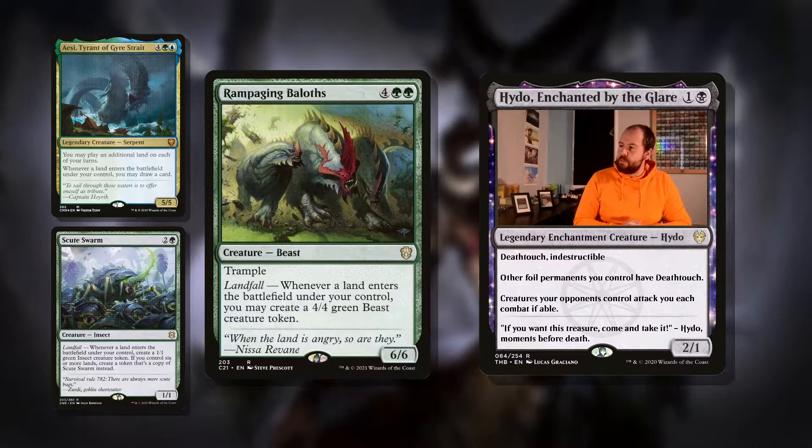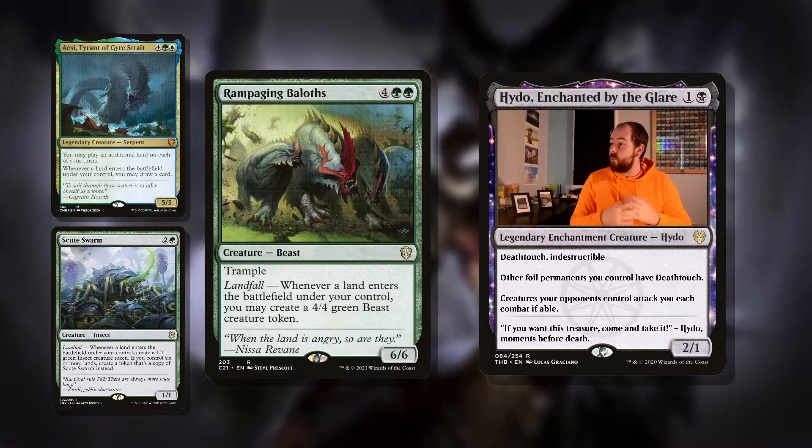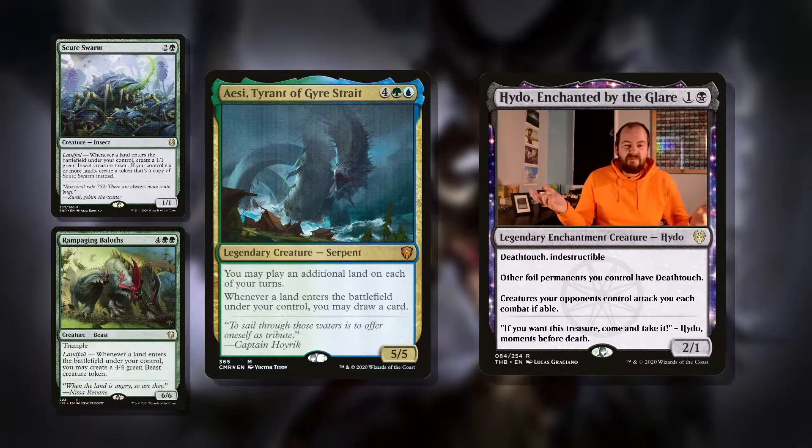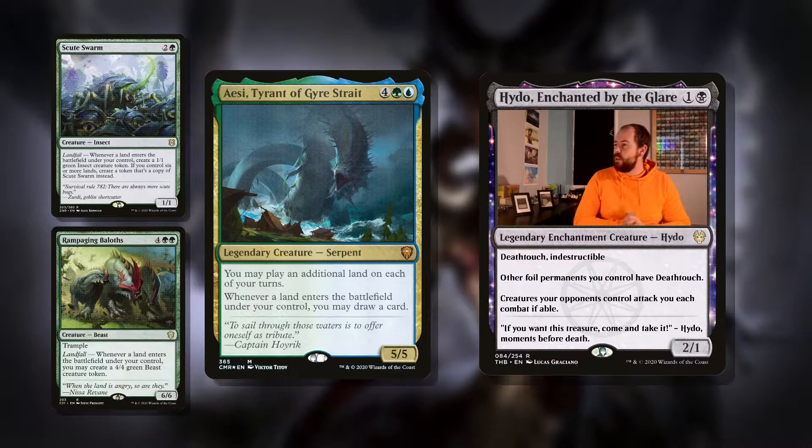Then we've got Rampaging Baloths — six mana, 6/6 with landfall. Whenever a land enters the battlefield under your control, create a 4/4 green beast token. Simple. Just beastly.